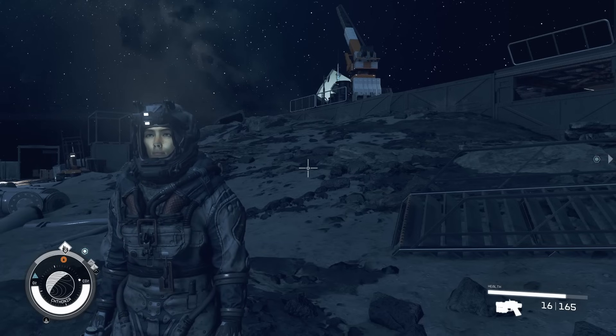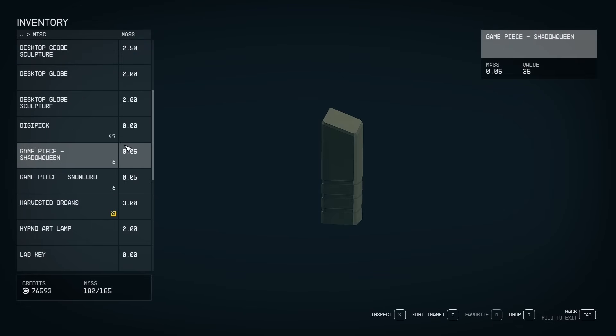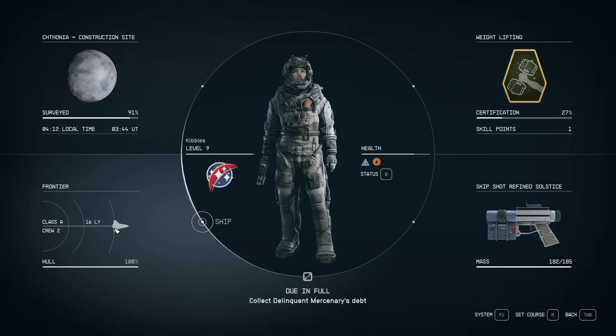I'm going to show you how to sell contraband in Starfield. Contraband — you can find it in your inventory under the miscellaneous tab. There'll be items with a yellow icon, like harvested organs, for example. You normally can't smuggle this into a city or planet system without some special gear on your ship. They're worth a ton of money, so you definitely want to sell them if you can.